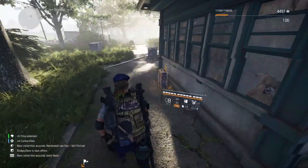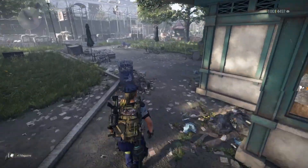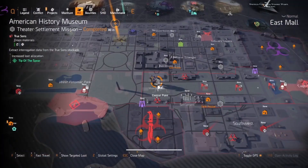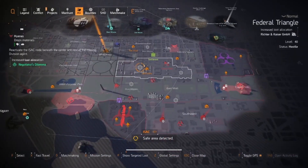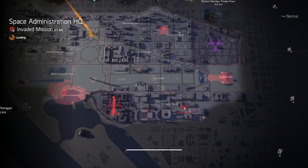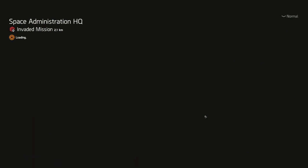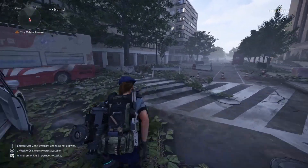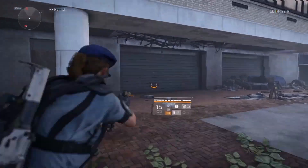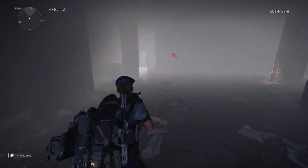There's the first location, and we'll teleport over now to the second spot one more time. Here at Space Admin, these two spots have got to be the easiest — apart from the 1040, which is pretty easy as well, but everybody knows that one and it's a bit more of a run. I think these ones are shorter.